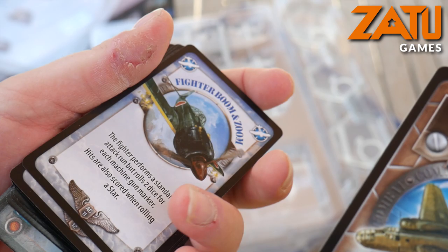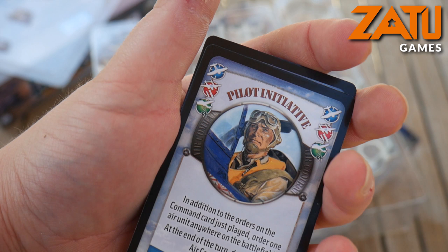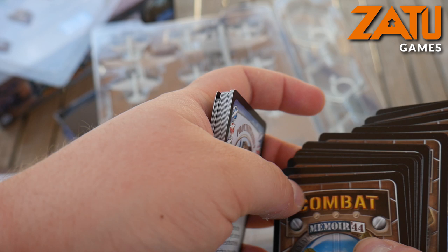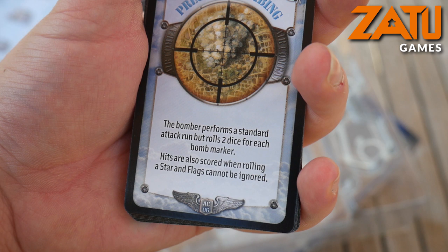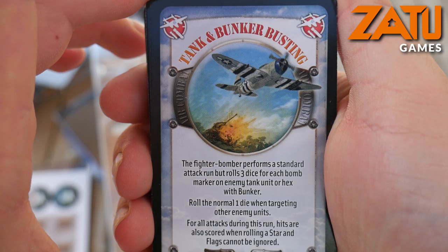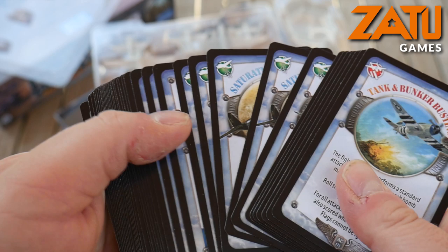Then you've got all of these combat cards: Fighter Boom and Zoom, Pilot Initiative — which orders one air unit anywhere on the battlefield and at end of turn you draw another air combat card — Precision Bombing, where the bomber performs a standard attack run, rolls two dice for each bomb marker, hits are also scored when rolling a star and flags cannot be ignored, and Tank and Bunker Busting. I don't want to spoil too much as we'll go into more depth during the review.